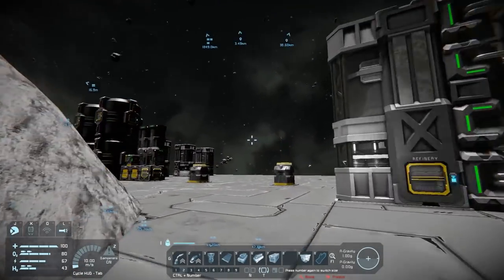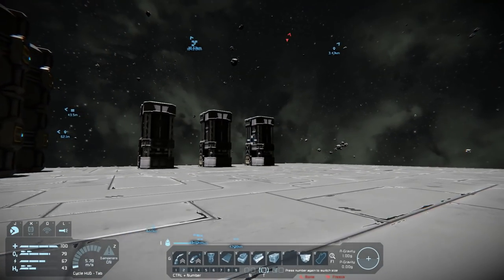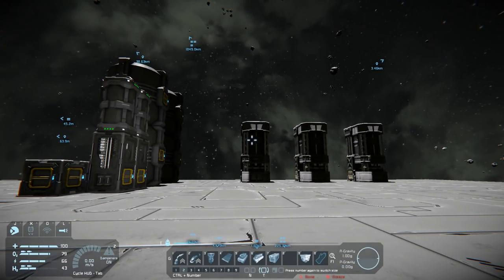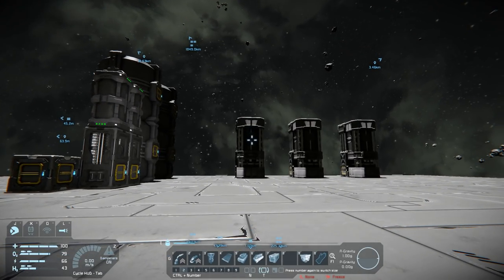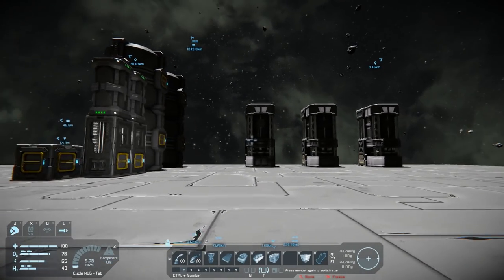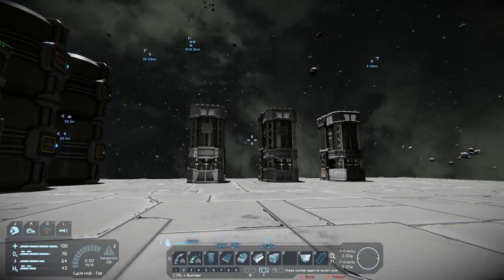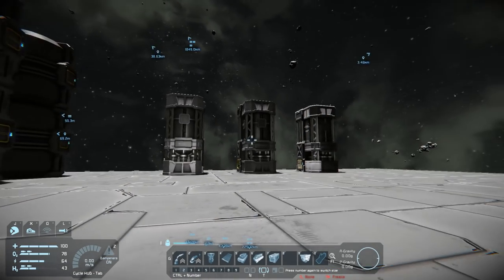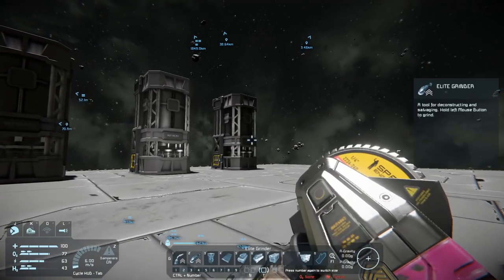I'm going to need a lot of power. I have these three refineries — one set up with four yield modules for uranium only, another with four yield modules doing iron only feeding into an assembler that only does plates, completely separate from the other network. That way plates run automatically without stealing from the main refinery, which handles everything else: platinum, gold, silver, nickel, silicon.